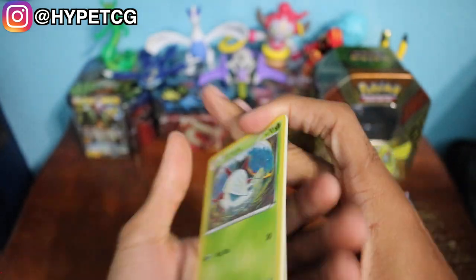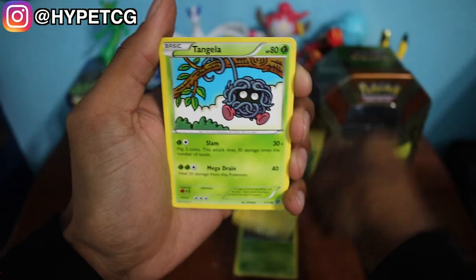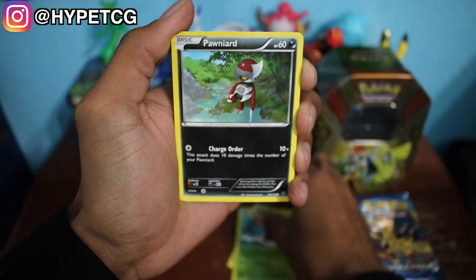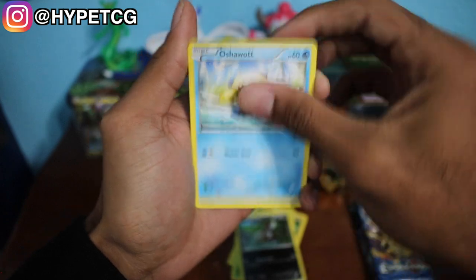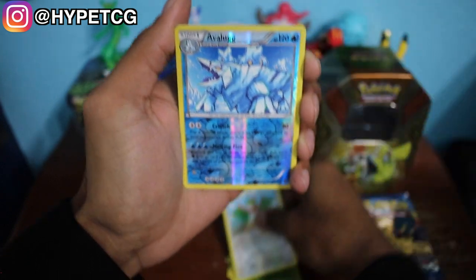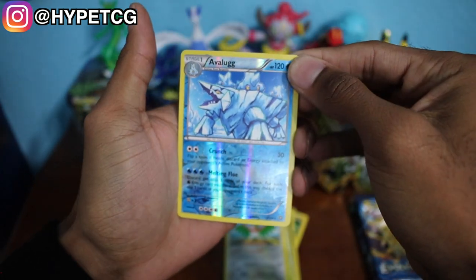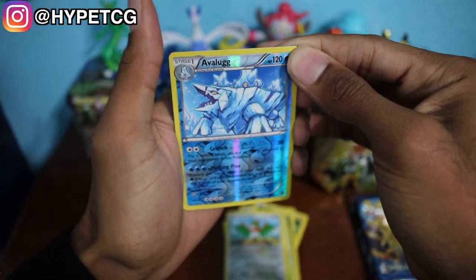Here goes a code for that right there. We have a Larvesta, Joltik, Tangela, a Pawniard, Oshawott, and Ambipom. Tangle Growth, a Hawlucha, and we have an Avalug — this is a Reverse Holo rare right there, so we can put that in the back.